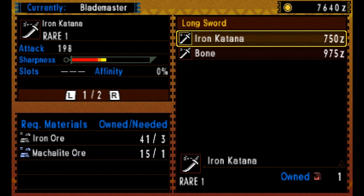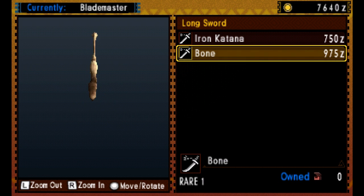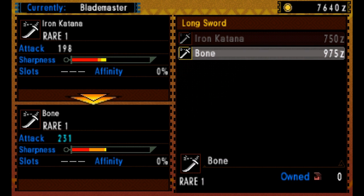For those fresh to the game: when we say Jaggy, we're talking about the small purplish monsters you can go out on a little quest and knock out, carve up, and get pieces from. We're going to increase our attack power — 198 goes up to 231 — and we get a bit more sharpness. The more colors on the right-hand side of the sharpness bar, the better.